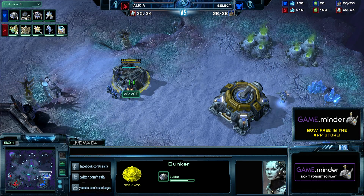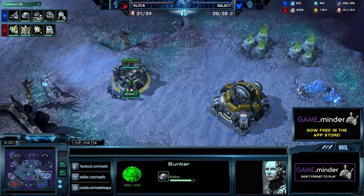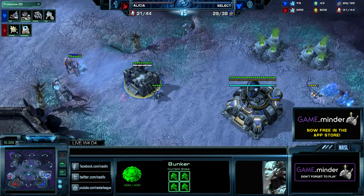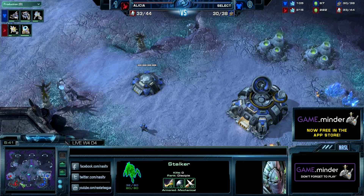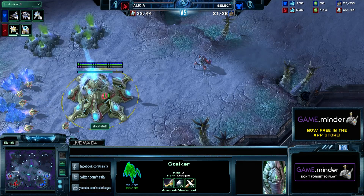We shouldn't forget the early exchange on Taldory where I think Select could have picked off three Sentries and only picked off two. He would have never had to deal with as much pressure — it probably still would have come, but with one less Sentry it's a lot less effective. Nice bunker timing right there by Select.